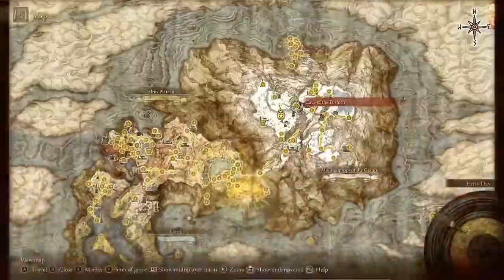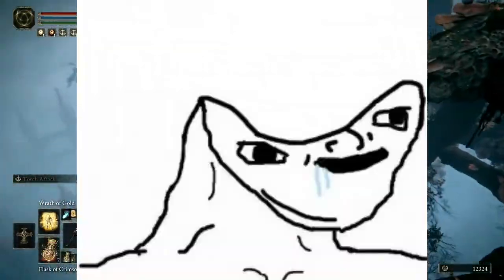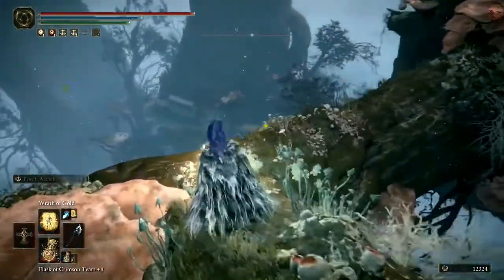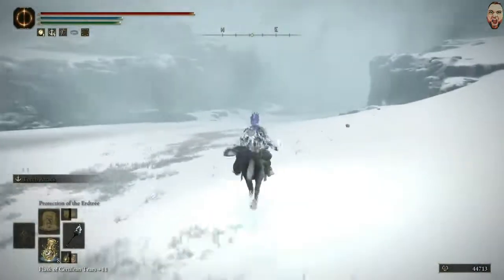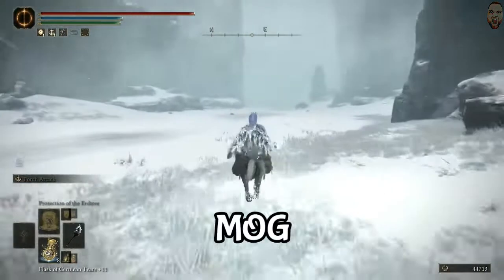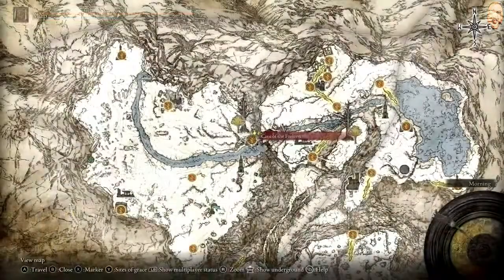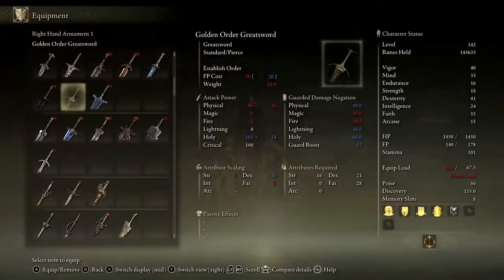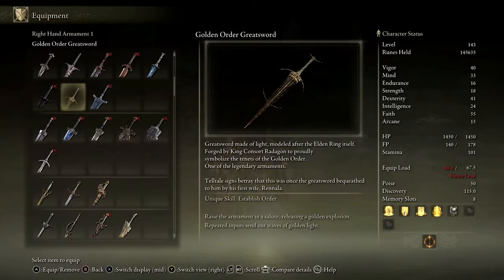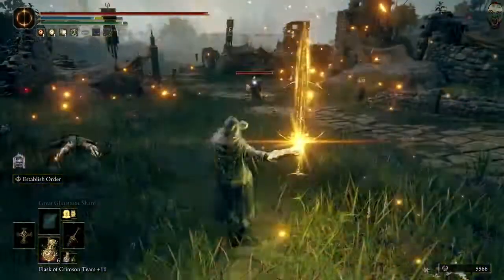We're getting near the end. Number eight is a luxuriously illustrious legendary armament called the Golden Order Greatsword — yep, another greatsword. This is definitely a later-game weapon. It's a Strength, Dexterity, and Faith-based weapon and can be obtained from the Misbegotten Crusader within the Cave of the Forlorn, near the Inner Consecrated Snowfield site of grace. You'll need both halves of the Haligtree Secret Medallion to reach this location. It requires 16 Strength, 21 Dexterity, and 28 Faith. Its weapon skill, Establish Order, releases a golden explosion on the first input and sends out waves of golden light with repeated input — a great new game plus farming weapon.